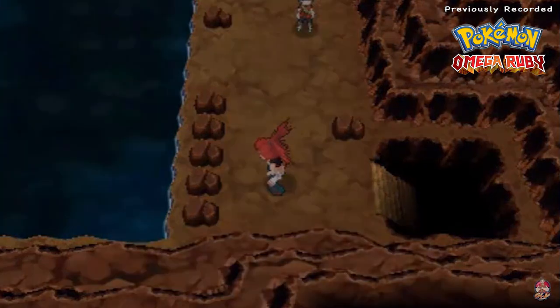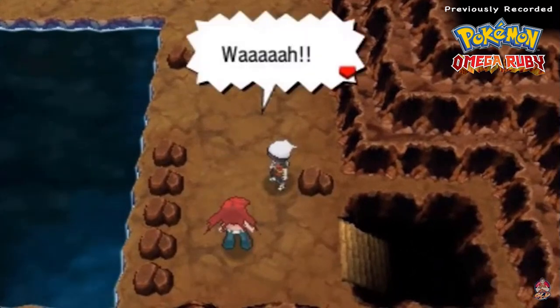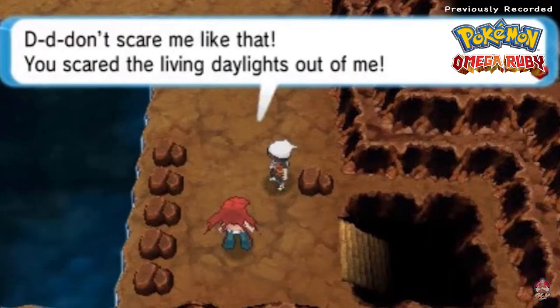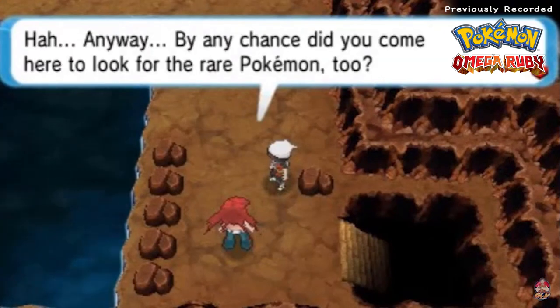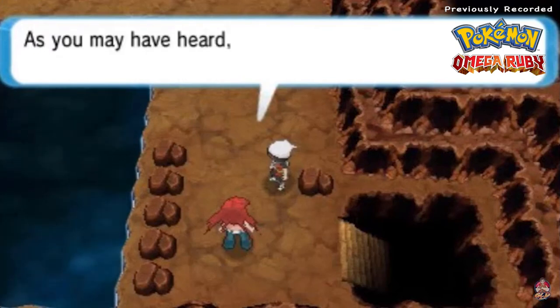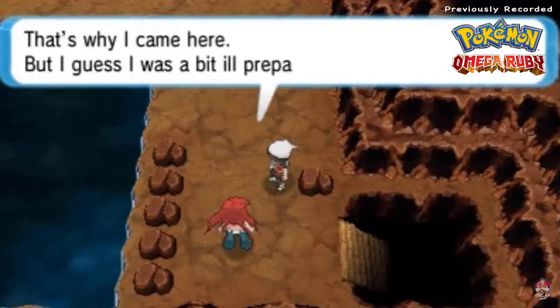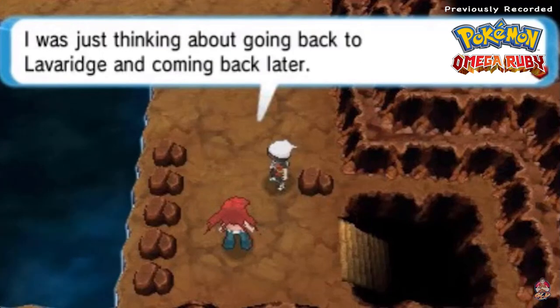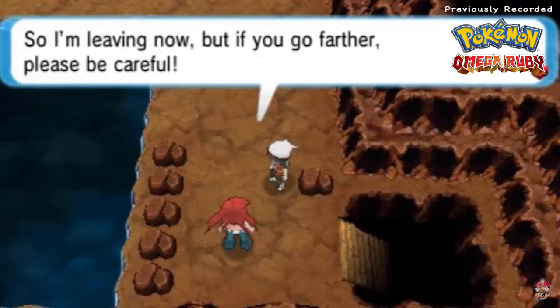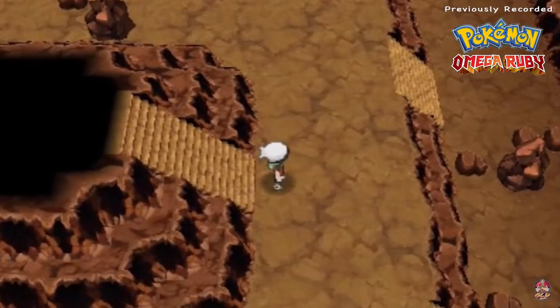Once you walk to this section right here you're gonna find Flannery - well hello there! Let's go ahead and talk to our gym leader girlfriend right here. Wow, don't scare me like that! You scared the living daylights out of me. By any chance, did you come here to look for a rare Pokemon too? This cave has long been rumored to be a place where a rare Fire type Pokemon lives. That's why I came here, but I was ill-prepared and I'm going back to Lavaridge and coming back later. Flannery, you are just a breath of fresh air.